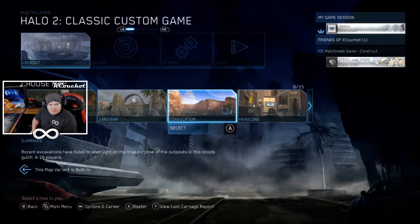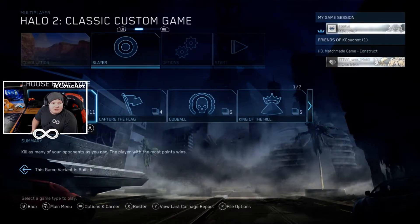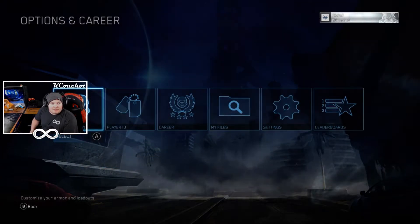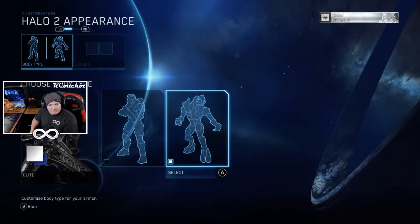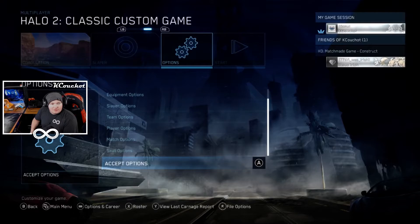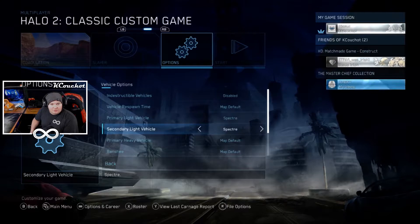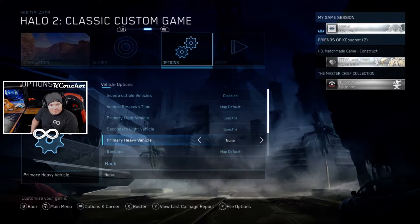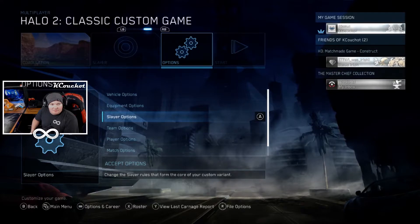In order to do this glitch, not only do you have to be on the correct map, which is Coagulation, but you need to make sure that you have the correct settings on. The only player type that can actually get past the boundary line is the Elite, so you have to change from being a Spartan to the Elite. Also make sure that the correct vehicle on the map is the Spectre. I'm not sure exactly why only this vehicle and map will allow it, but that's the only way I know of getting past the boundary line.